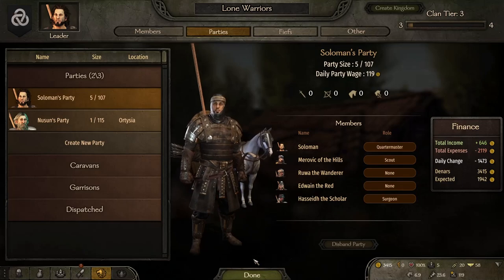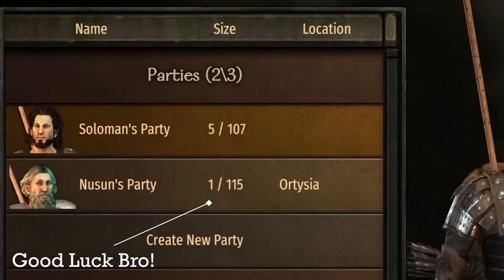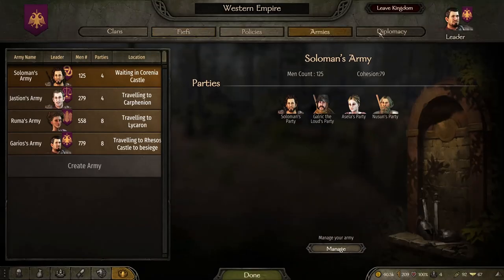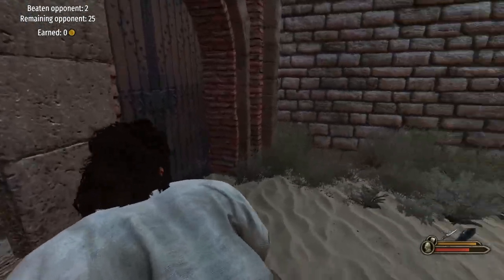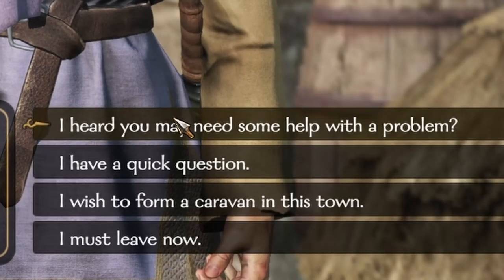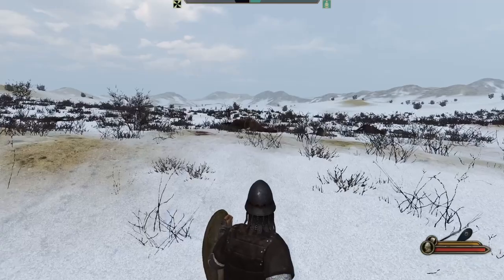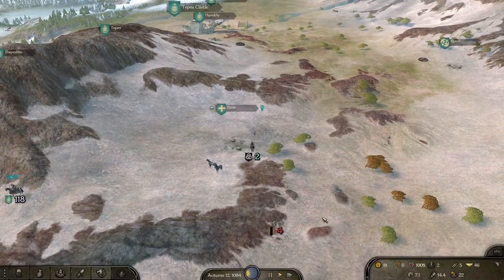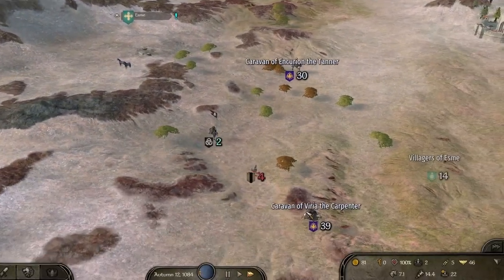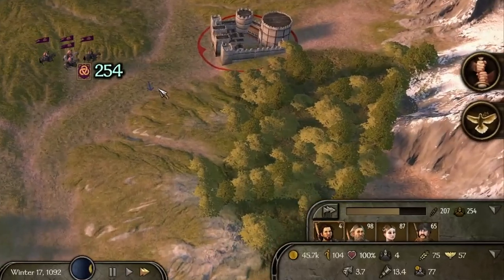This will still be challenging because any new party will only have one hero to start. In order to enable the creation of additional parties, we also need to join a kingdom. This play style has interesting freedoms and limitations. Many quest types will be excluded because my party will be too small to accept them. I will be susceptible on the battlefield because I can be easily outnumbered, but I'll be able to maintain a high party speed with relatively low wages and almost negligible food demands — until we create new parties for the clan.